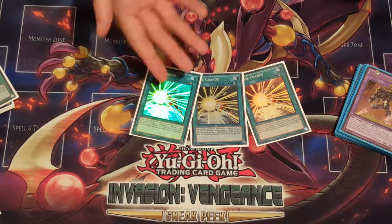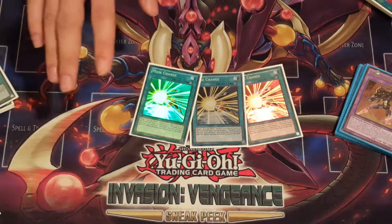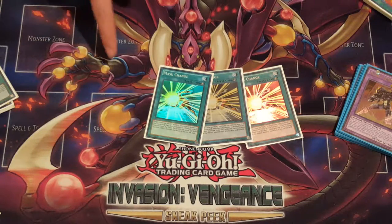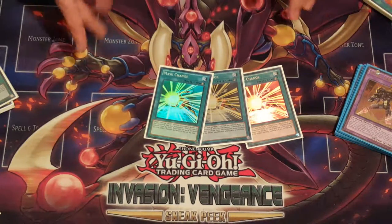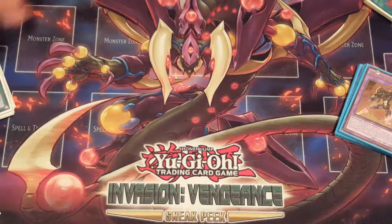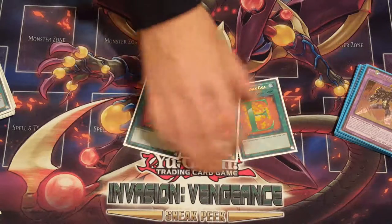3 Mask Changes. I used to wonder if playing 2 was right, but now there are just a lot of really good opening plays that just involve not using Shadow Mist's search effect — using this to get a Bubble Man out to your hand. Like, Tin Goldfish, Shadow Mist, and this is just a really easy Tree Toad into Dark Law. So 3 of these is totally necessary, plus losing copies off of Desires — it's just things that happen, because sometimes you have to draw Desires before anything.